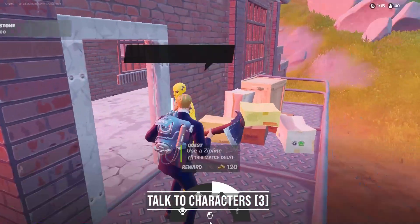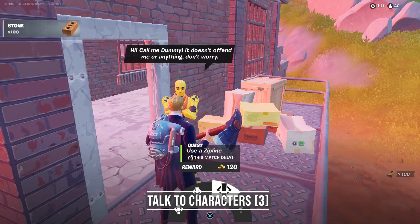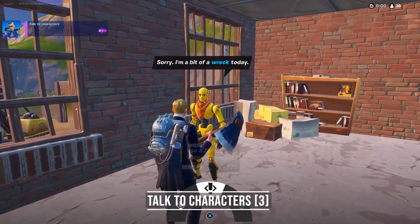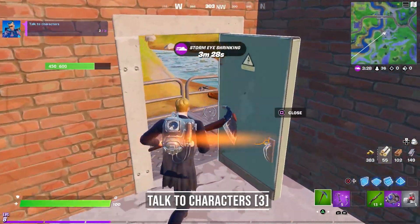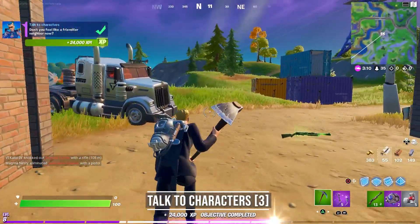For the next stage you need to talk to characters — these are just the NPCs on the map. You need to interact with them 3 times to complete the challenge. I was able to just talk to Dummy, who is located at the Compact Cars landmark, multiple times in the same game. I think you can do this with all NPCs. So that's a very easy 24k XP coming your way.